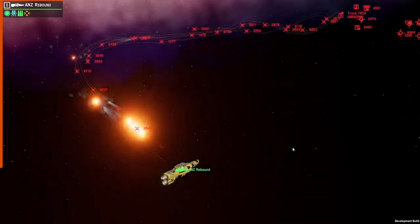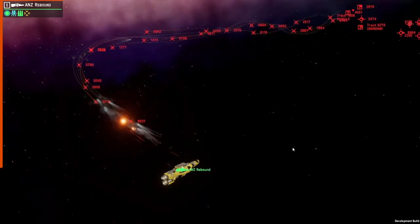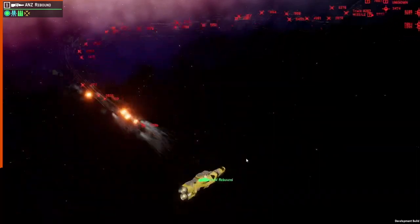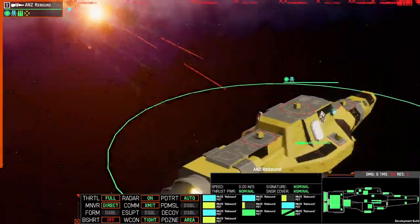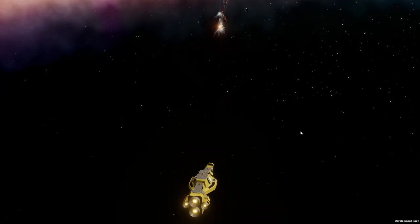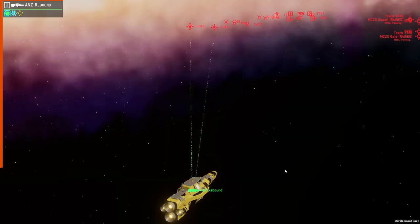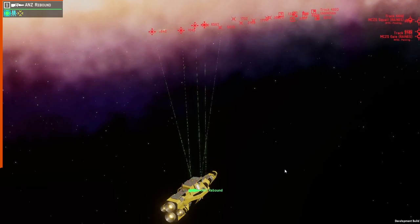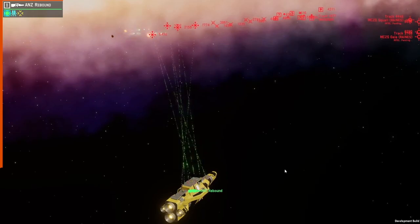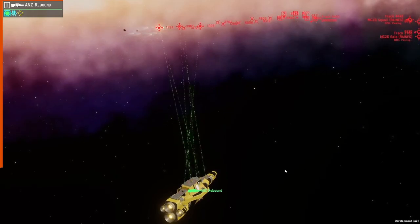The rebound has a slightly larger range than the defender at 2,000 meters, giving you about an extra second of engagement time. The aurora is probably the best point defense turret option in the game, though it is fairly expensive at 55 points and 700 kilowatts of power. It has the longest range of all point defense turret options at 3,000 meters and tracks its own targets, so it isn't relying on the hull sensor like the rebound.